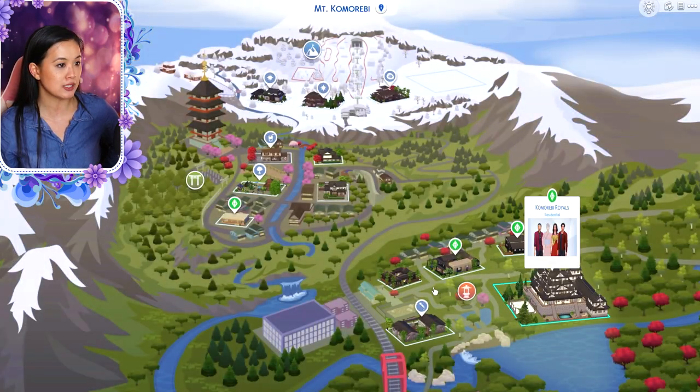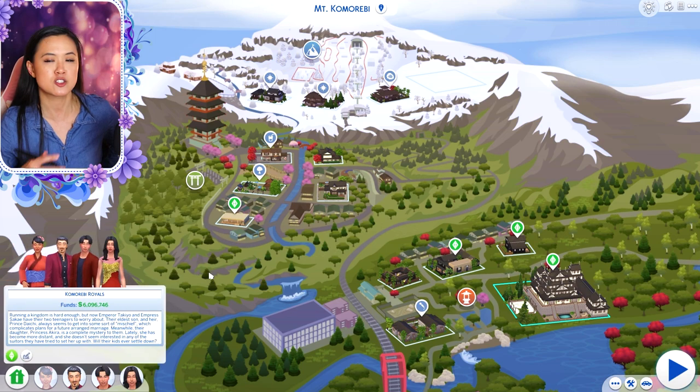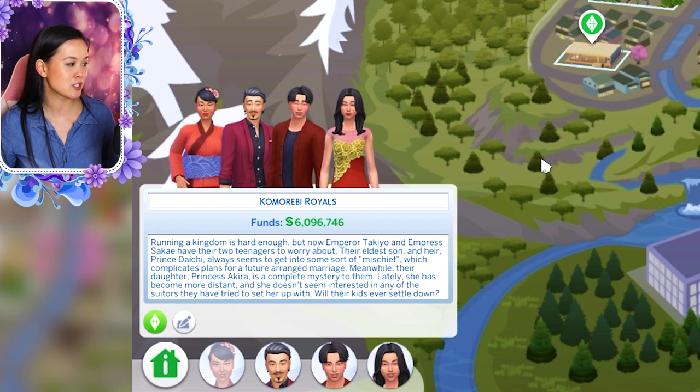The last kingdom to show you all is the kingdom of Komorebi — I just went with Komorebi instead of Mount Komorebi. For the Komorebi royals: running a kingdom is hard enough, but now Emperor Takeo and Empress Sakai have their two teenagers to worry about. Their eldest son and heir, Prince Daichi, always seems to get into some sort of mischief, which complicates plans for a future arranged marriage. Meanwhile, their daughter, Princess Akira, is a complete mystery to them. Lately she has become more distant and she doesn't seem interested in any of the suitors they have tried to set her up with. Will their kids ever settle down?